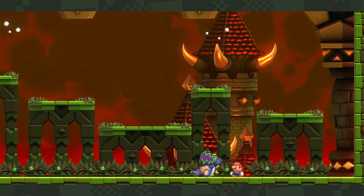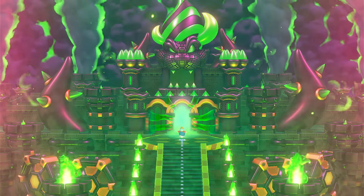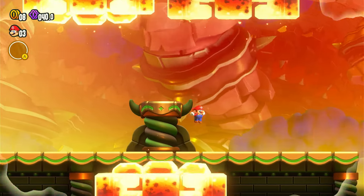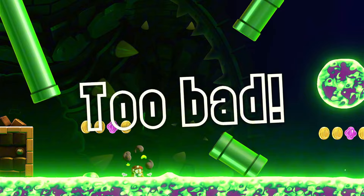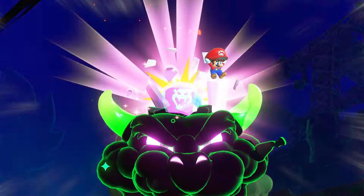The castle was surprisingly easy. Bowser World — easy, easy, somewhat easy, and now the final level. The beginning has you run past three giant fire fists — obviously I can't run, but if you just walk you should be alright. The next issue was being stupid. Add another 73 required B-button presses to the ever-growing list. Luckily, the game counts spin jumping as a timed jump, so the boss fight was easy.